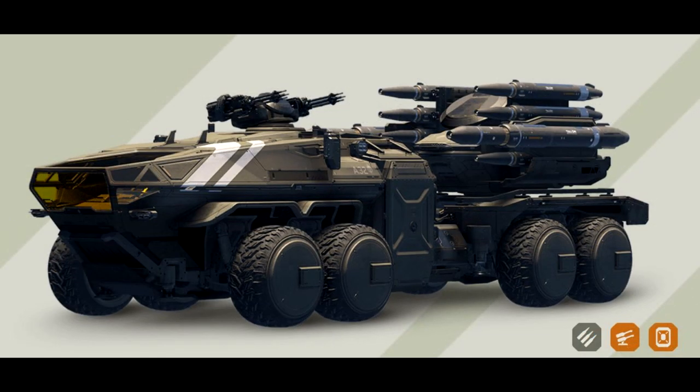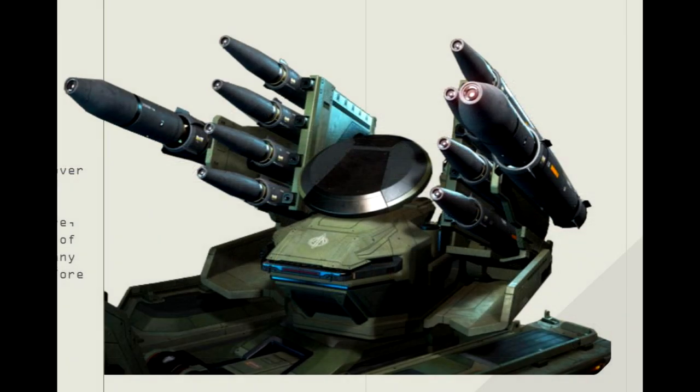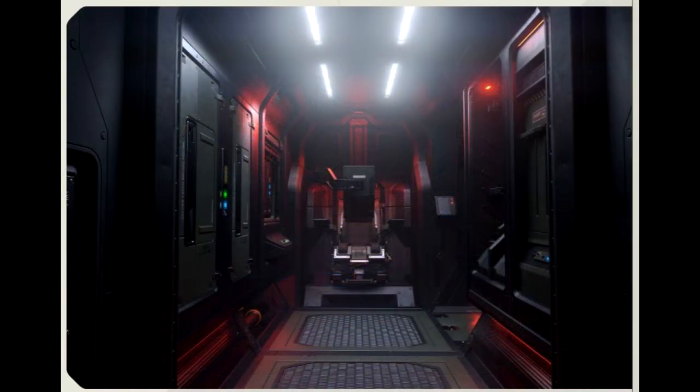There are a couple of things to consider here. You need the ability to choose which munition is firing or queued up next, so you're not wasting a larger missile than necessary. We also probably need to see what impact shields will have — is the size-five really going to kill a Cutlass if it has full shields? Probably not. So we need some balancing discussion to really understand what all this means.